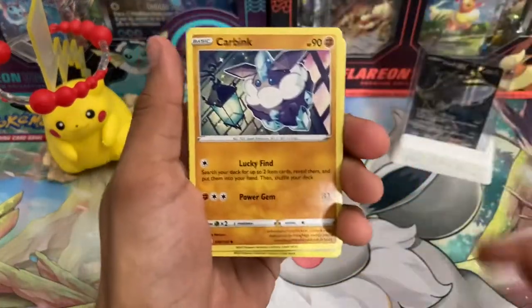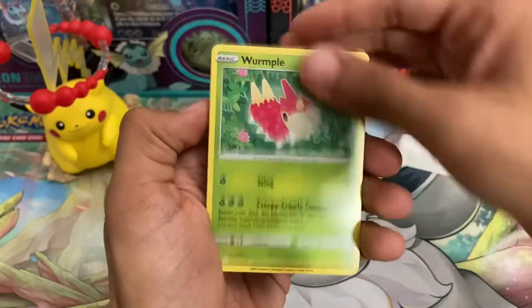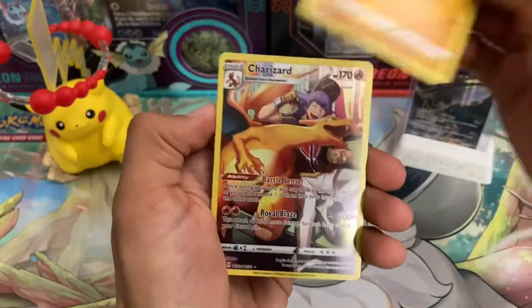There's that Fighting Energy. Carbink, Lickitung, Clefairy, Wurmple, Murkrow, Binacle.